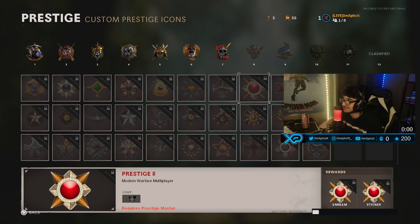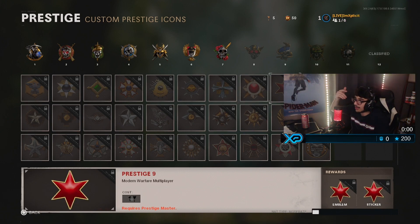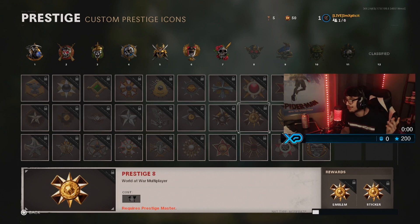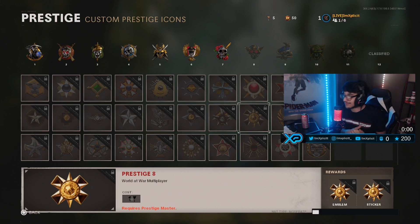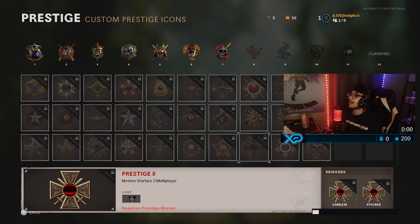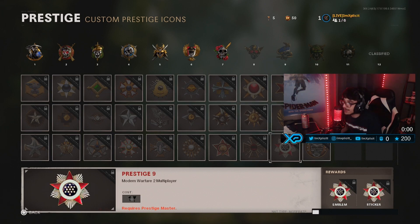Prestige 8 on MW is the first one we have unlocked here. Prestige 9 MW, prestige 10 MW. By the way, if you guys want — before we get right into it — I just want to make this a quick video. I don't want to waste your time, I just want to give you a quick rundown of the prestige shop now that it's updated. So if you guys want to pause at any certain prestige emblem that caught your eye, please go ahead and do so. P8, P9, P10 for Call of Duty: World at War, and once again MW2 P8, P9, and P10.